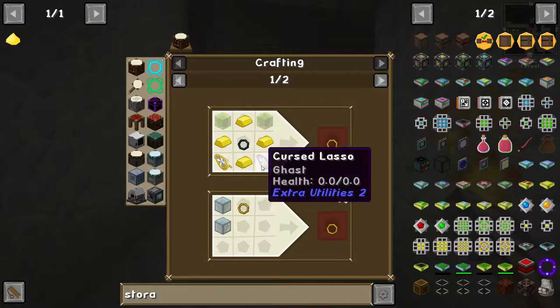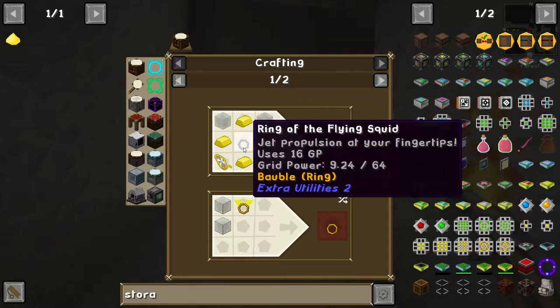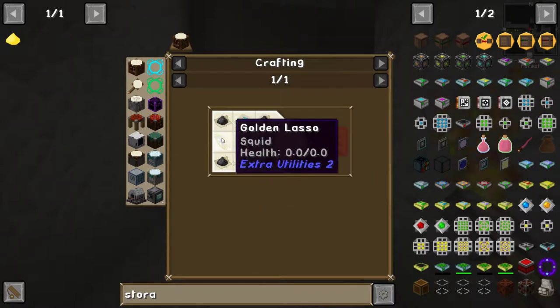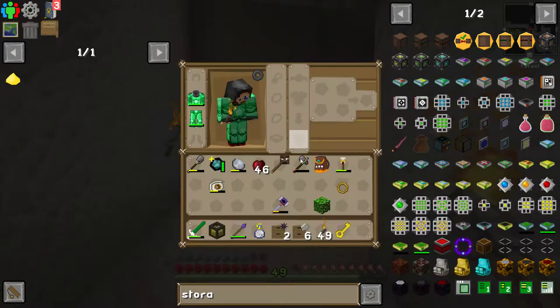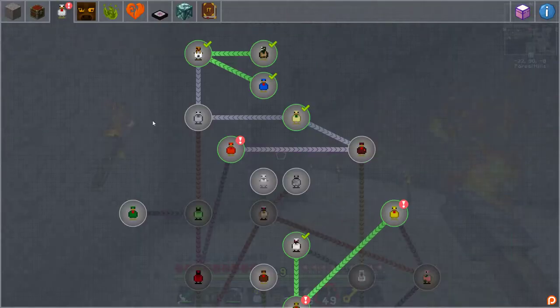This is really hard to make. It requires a cursed lasso with a ghast in it, a golden lasso with a bat in it, and a ring of the flying squid — which is already kind of difficult to make because it needs even more stuff, a couple of diamonds. There's a lot of components involved in this and I just got one for free for completing the quest, of which I've got a couple more.